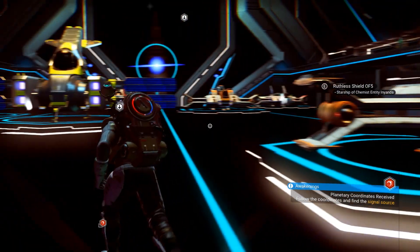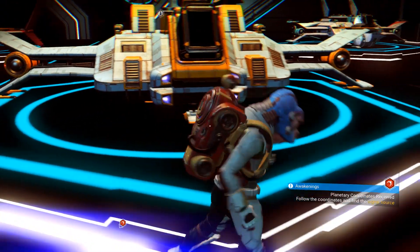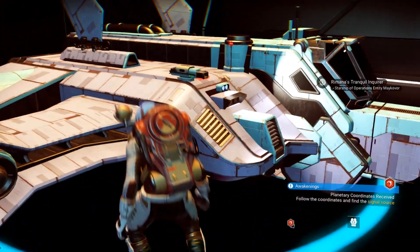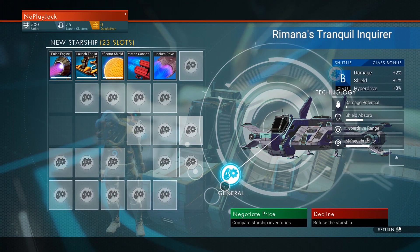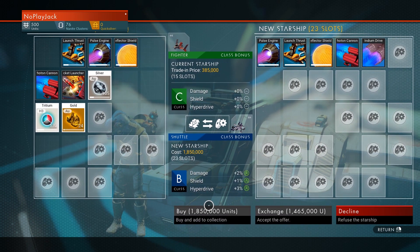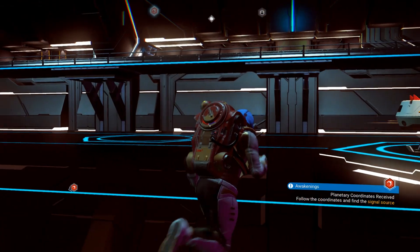Whoa, look at all the other ships that have come in! That was kind of cool looking. You can do this with any of them — come up to them, chat with them, make an offer, find out how much they are. This one is only about two million units, not bad. That's definitely something you can do in this game — upgrade your ship. You can buy more ships and you don't have to necessarily get rid of your current one.